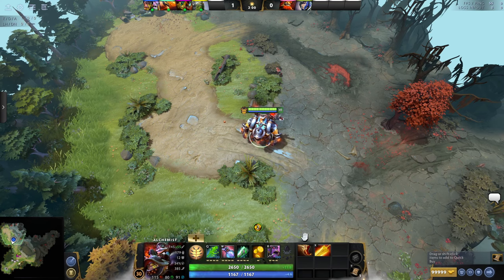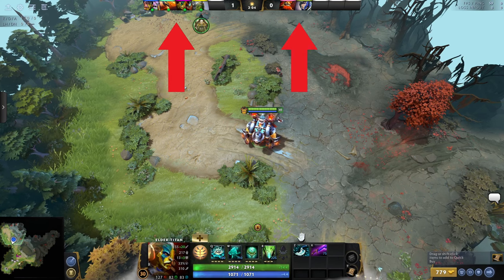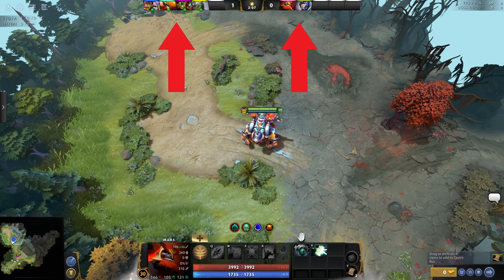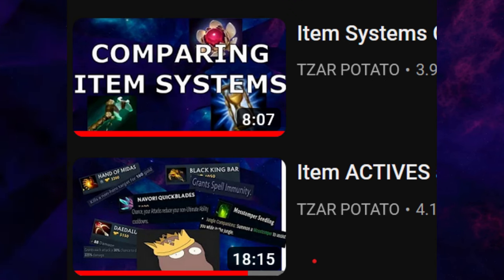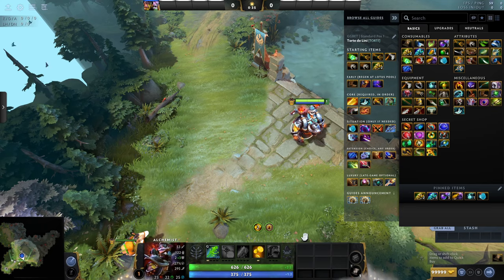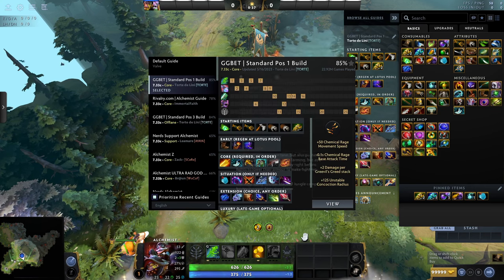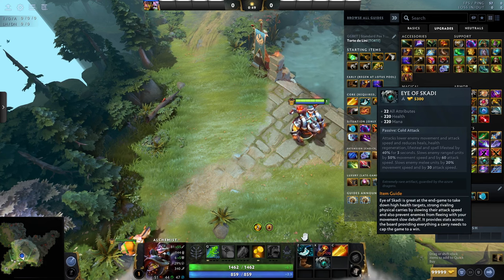To see an enemy or ally's items, it's easiest to click the portrait at the top of the screen. Alternatively, you can just click on them directly. Speaking of items, I already made a couple of videos comparing them to what you see in League of Legends — please go and check those out. In summary, just follow a guide for the first three items, then buy whatever counters the enemy most following that.